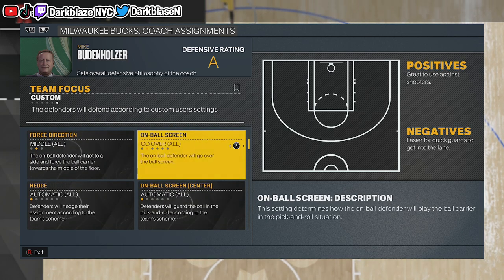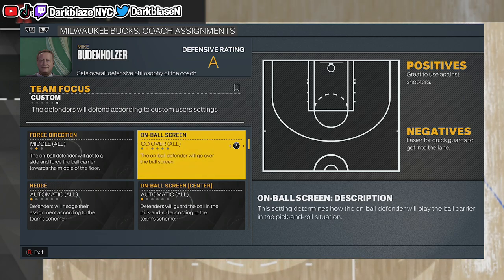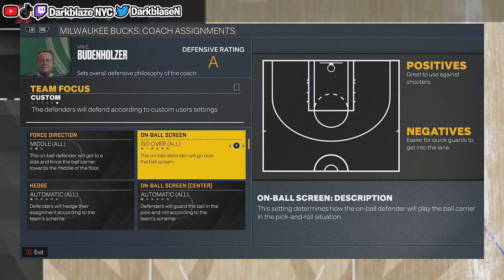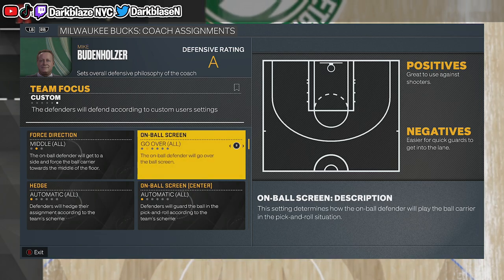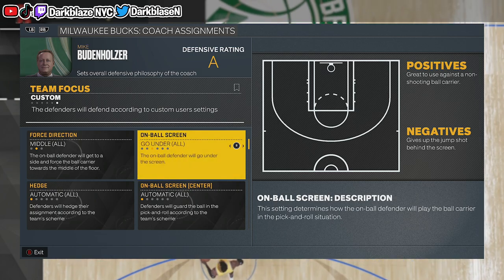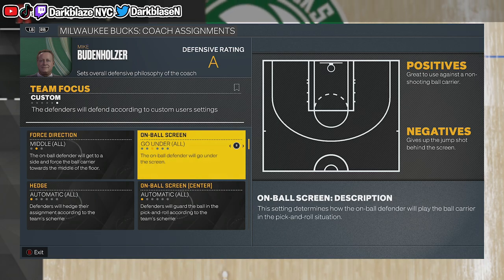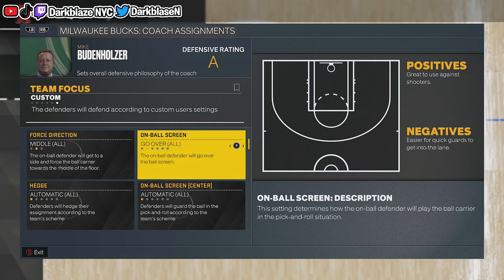For Ball Screens, if you're a MyTeam player go Over, because you don't want anyone shooting threes — people like the three-point plays and everyone can shoot nowadays. But playing online, if you go up against guys like Giannis or LeBron James, you want to go Under, because you want to force those guys to shoot. A lot of guys don't like shooting with those type of players. Mostly if you're a MyTeam player, just go Over.